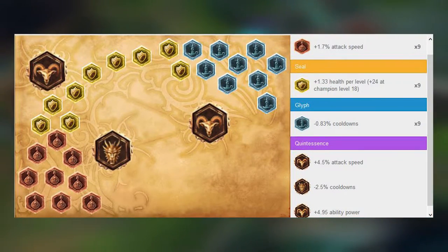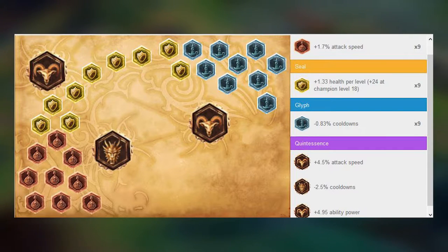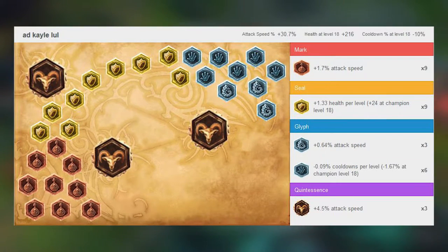These are my AP runes. I'm using 10 flat CDR just to get the 40% with your Nashor's Tooth and the Lich Bane. And for the AD runes I use 30% attack speed, HP per level, and 10 scaling CDR.